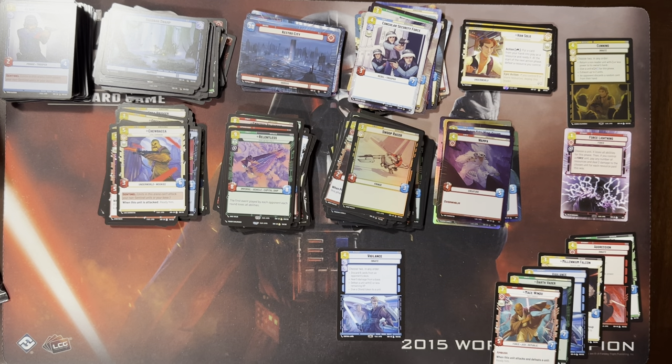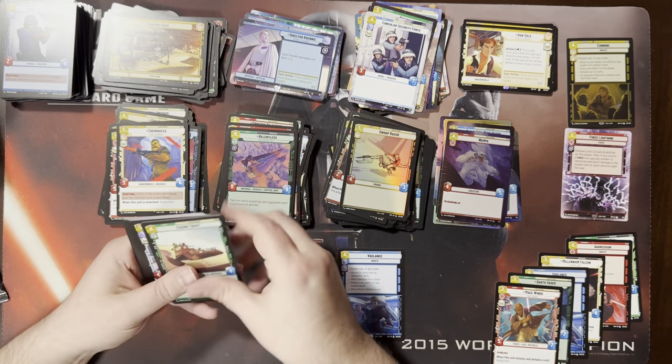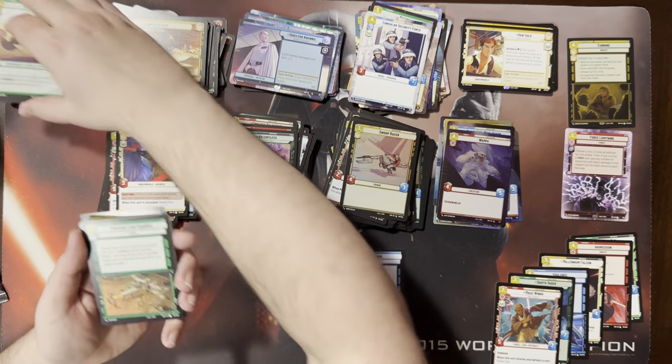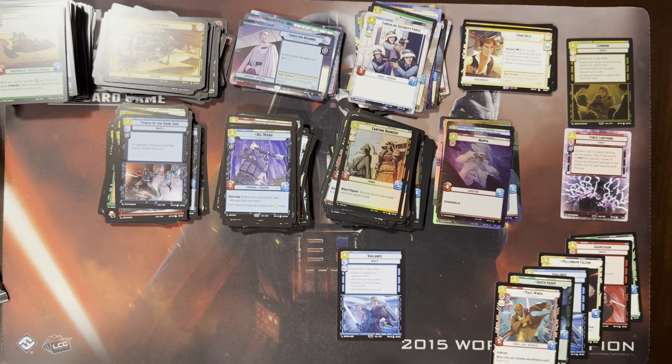And there it is — the Vigilance. I had to say something. It's a good one. I'm okay with that, as long as it's followed up by Vader. Hyperspace Krennic — well, he's common, but still. Nothing super exciting there. This guy's interested in the ability to affect the cost of your opponent's events, but some decks just play no events.